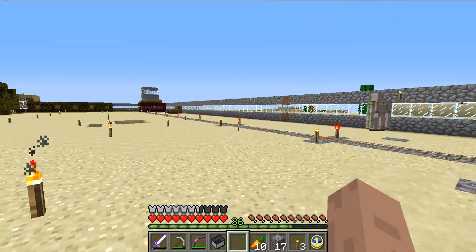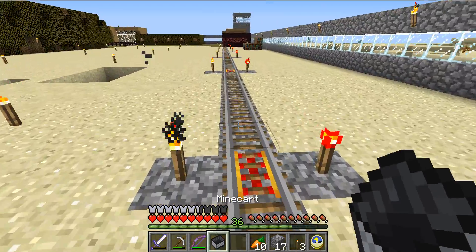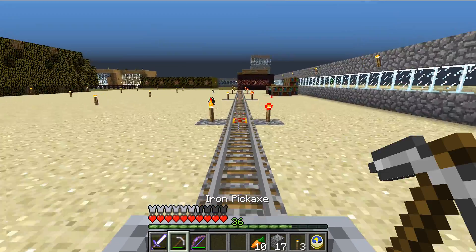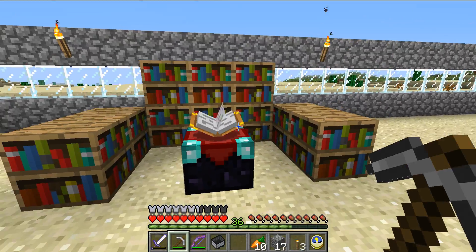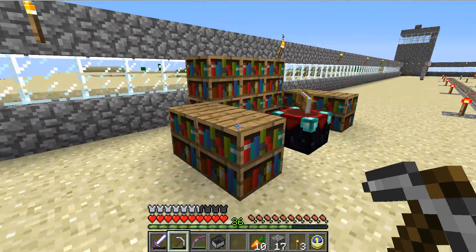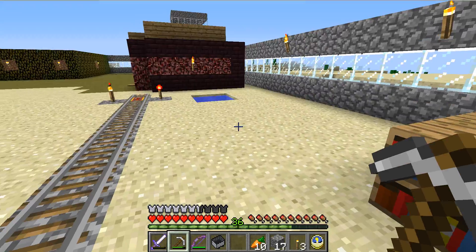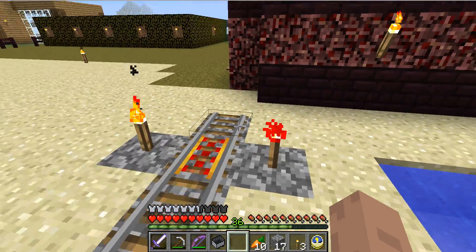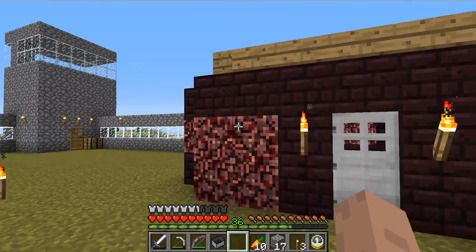I built an iron golem so it can help, but it hasn't really been doing that. I'm still working on my enchantment table area — it's over there. And then I have infinite water right here, and here's my railroad stops.